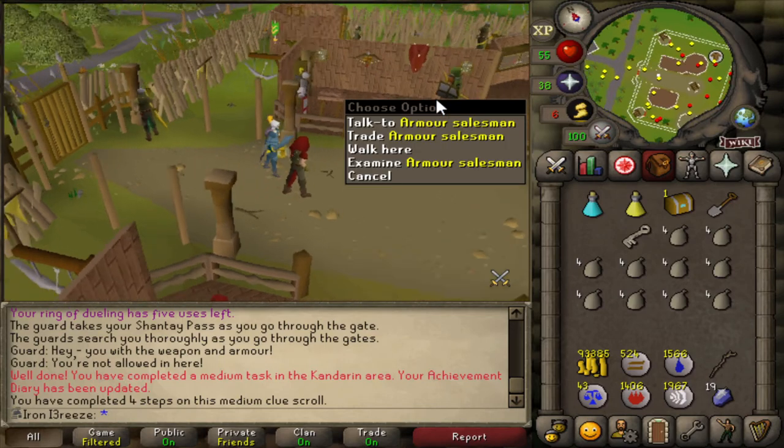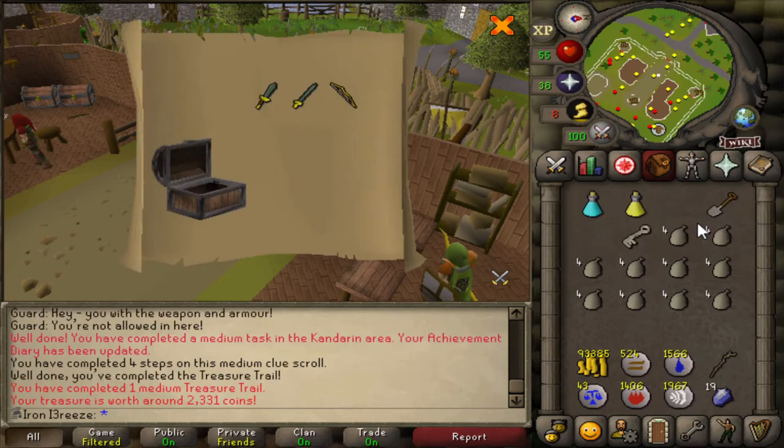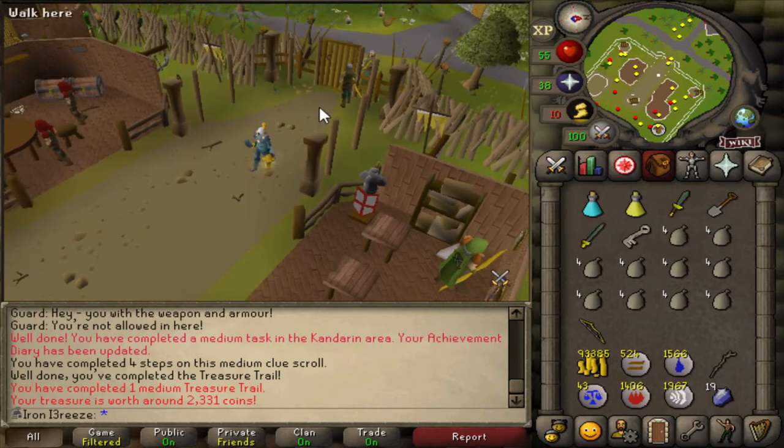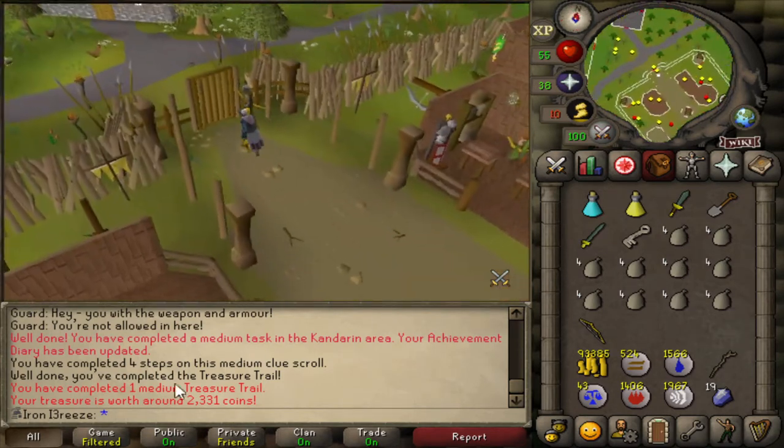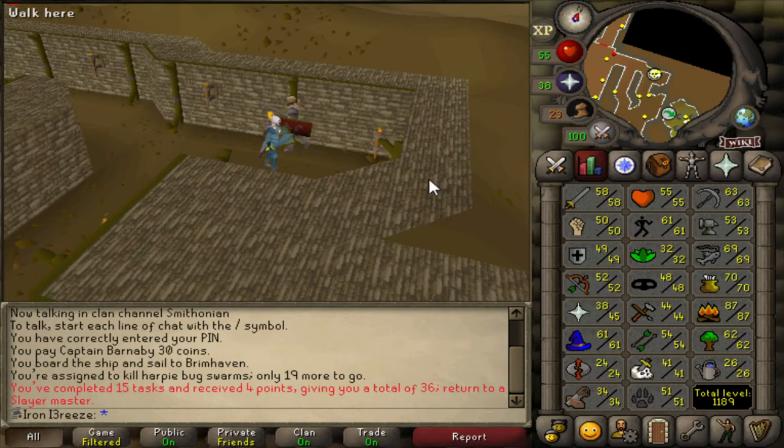We're going to open it up in the Rangers' Guild - one day we'll be here for that ranger 99 range cape. Fingers crossed we can get ranger boots on casket number one - no ranger boots unfortunately, but a yew longbow which is decent. It's probably our best in slot bow right now - our first ever medium clue, amazing for 2.3k KC.